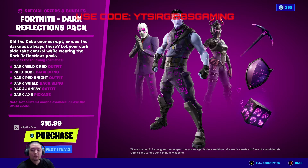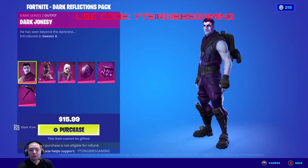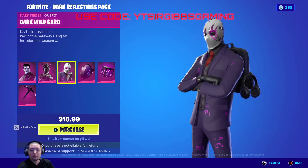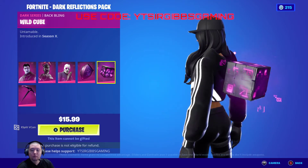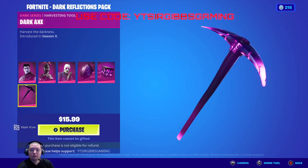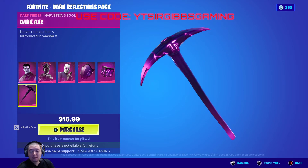I was looking at a different bundle earlier — it's actually $15.99. With tax you're probably looking at 18 bucks total, depending on where you live. The Dark Reflections bundle includes a dark version of Jonesy, like Dark Jonesy from the punch cards, and you got Dark Red Knight in the shop with it, and then the dark version of Wildcard too. It comes with the Dark Knight back bling, the Wild Cube, and one pickaxe — a dark version of the classic Save the World pickaxe. Anyways, it's $15.99 for it.